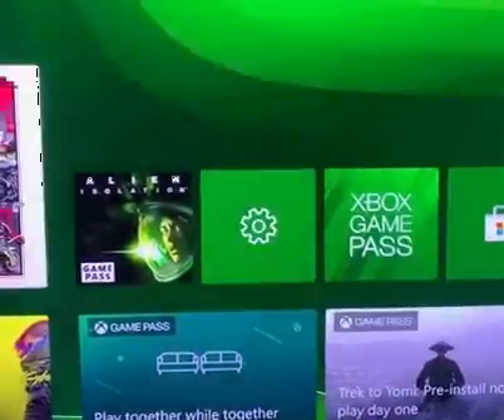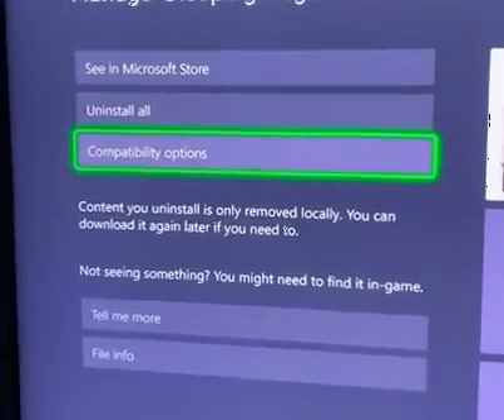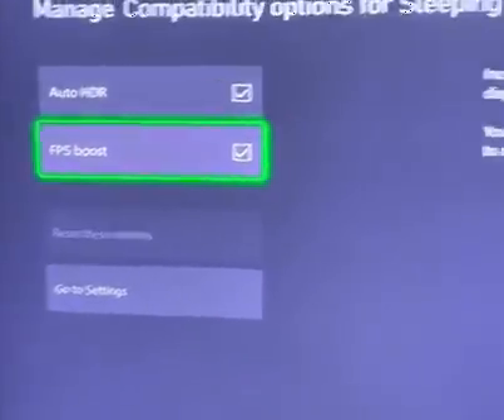As you can see over here, you can toggle all the way to Compatibility Options, and just make sure that the FPS Boost is ticked on so it's enabled. Like this, you'll be able to run the game with the FPS Boost active.